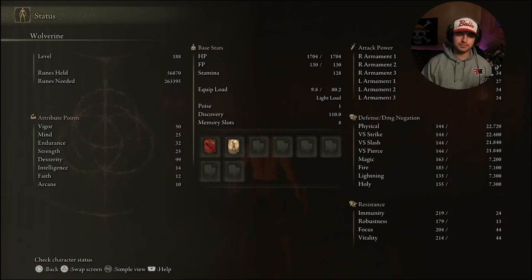As far as stat recommendations, the three most important stats are Dexterity, Endurance, and Vigor. I've got my Dexterity maxed out, Vigor at 50, and Endurance at 32. Dexterity increases your damage the most. Vigor is important since you're not wearing any armor — you want more HP to suffer more hits. Endurance is important because you're using a light weapon and want to do lots of quick strikes to build bleed damage. I actually wish I had Endurance a bit higher. Beyond those three, you need Faith at level 12 to use Beastial Vitality, and Arcane at level 9 to use the Bloodflame Blade.